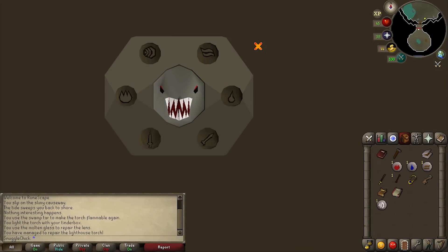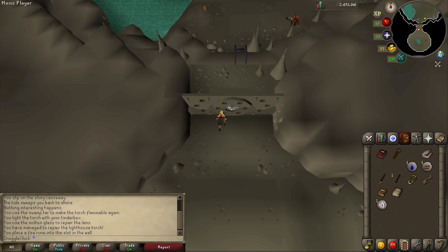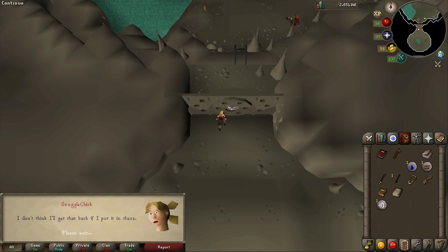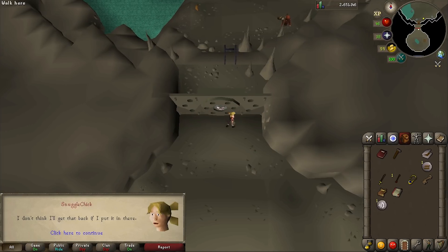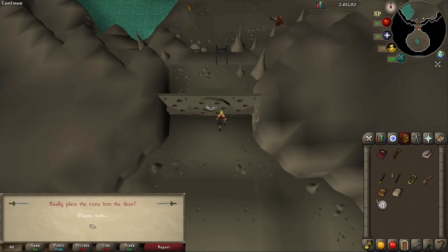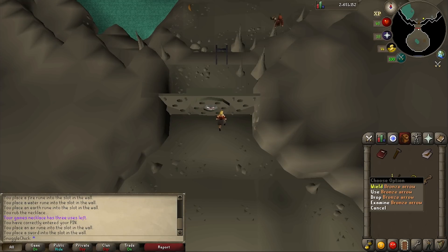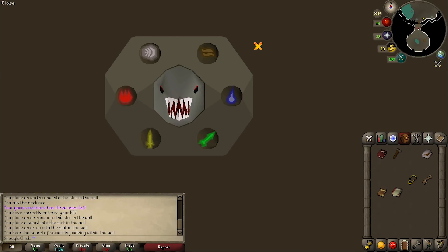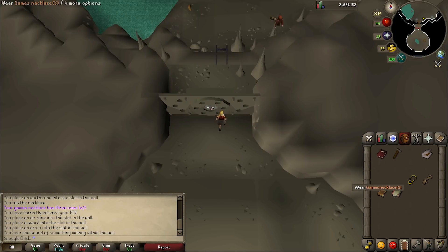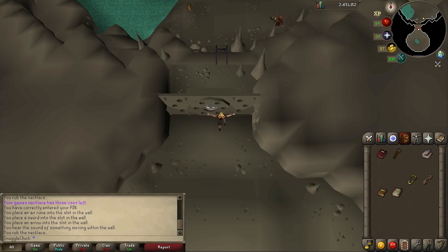If you take a look to the north, you'll see a strange wall, so now use each of your four runes, sword, and arrow on the strange wall. Then if you click on it, you can see that each of the spots is filled, so now we can enter the Dagannoth lair. However, as soon as we do it's battle time, so use your games necklace to head back out to the barbarian outpost to prepare for the battle.